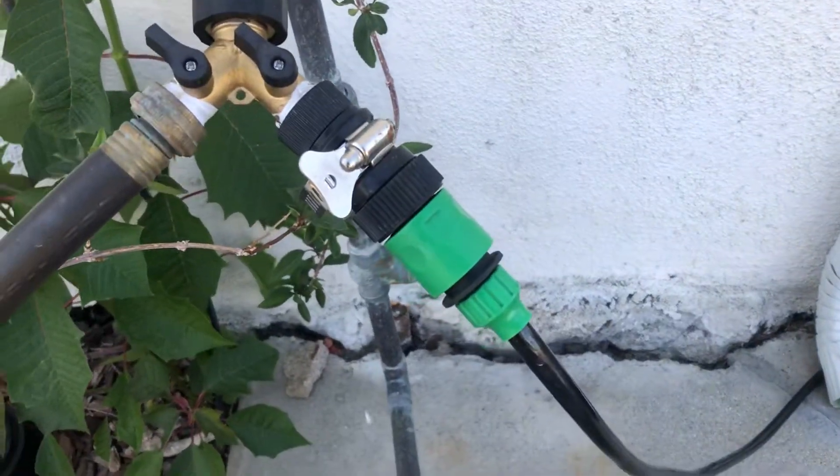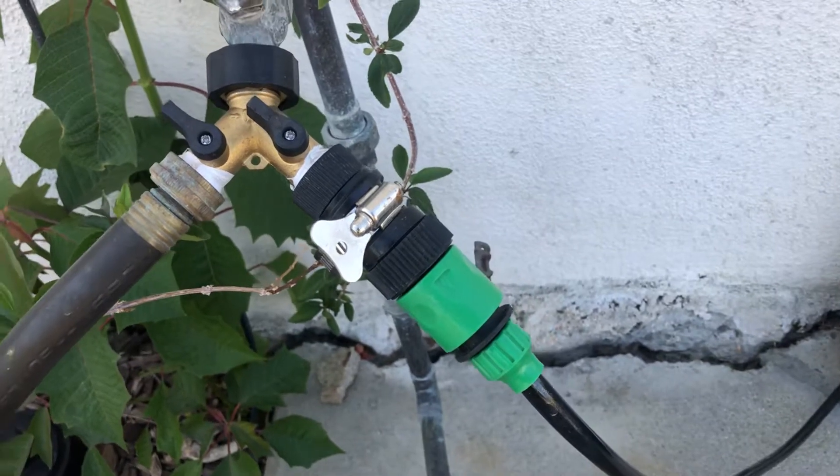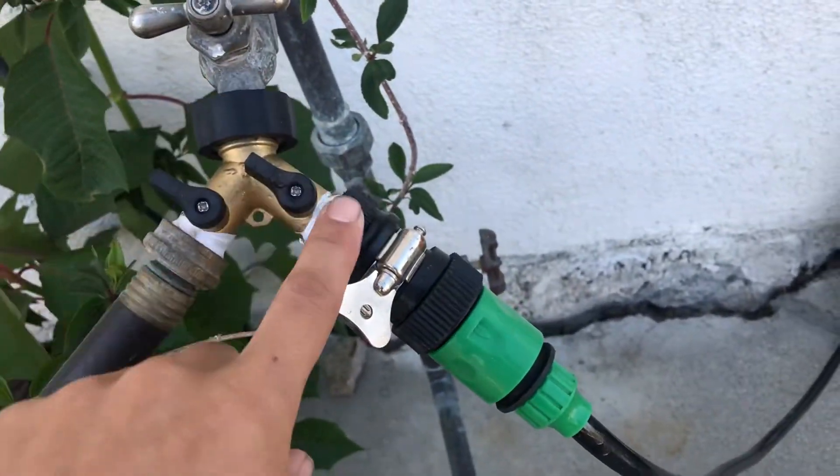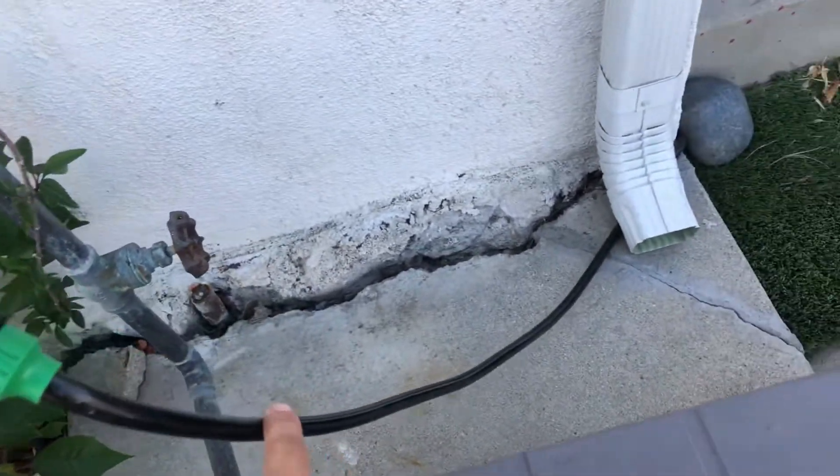This is the Flantor Garden Irrigation System. The system comes with connectors to connect your garden faucet with the 3/8 inch tubing.